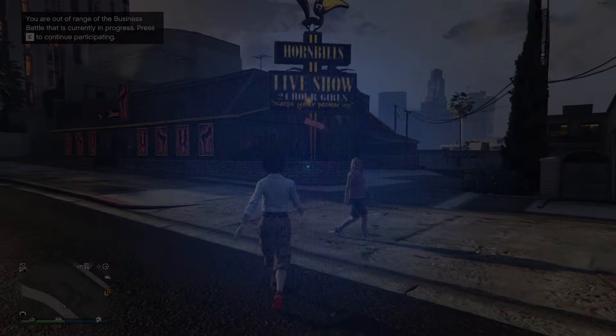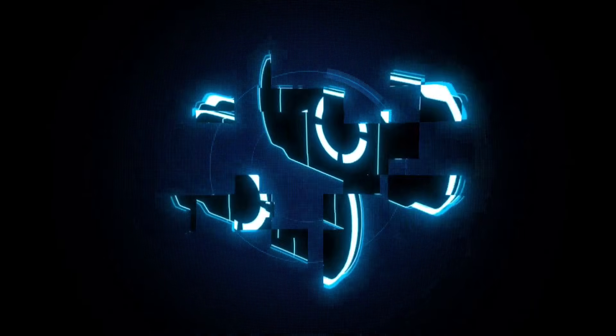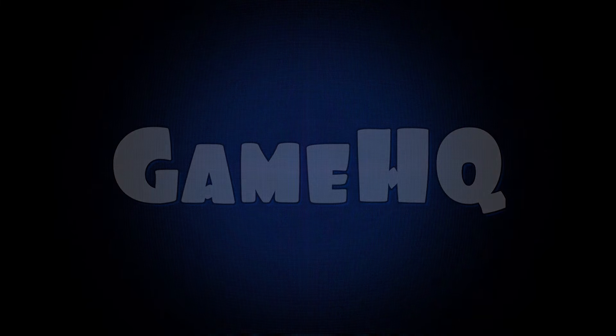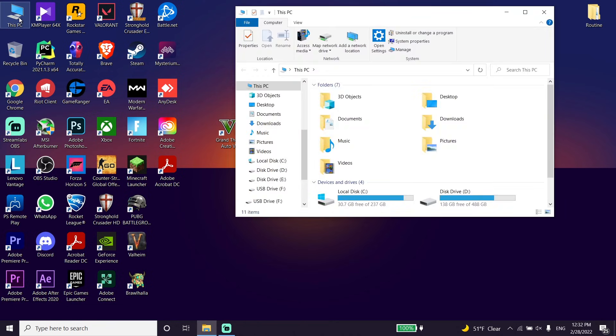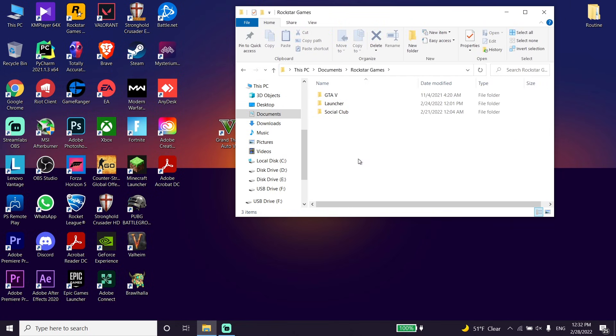Let's get started. To fix this issue, first of all just go ahead and open up your PC, then click on Documents. Go ahead and click on Documents, then click on Rockstar Games and go to the Rockstar Games folder, then click on GTA 5.